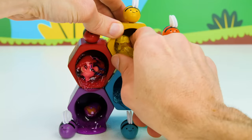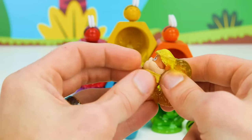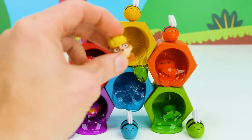Let's take a look at the first one. Wow, look at that. It looks like our yellow bee made a Paw Patrol surprise. Do you know who it is? It's Rubble and he's super squishy and cute. Rubble on the double.